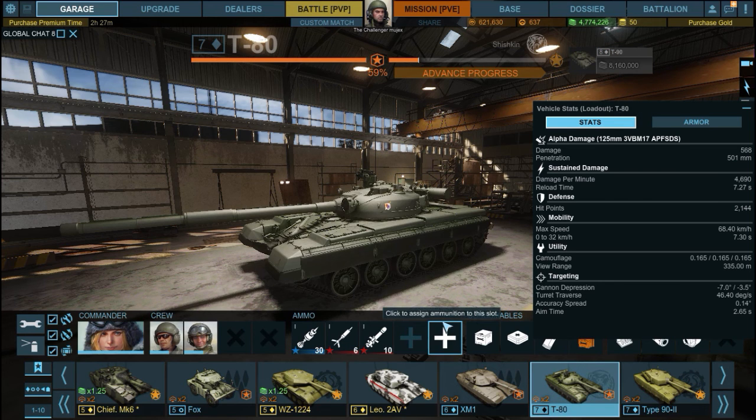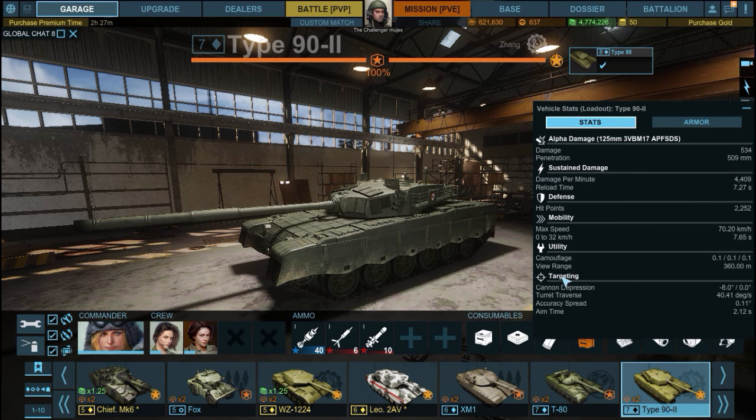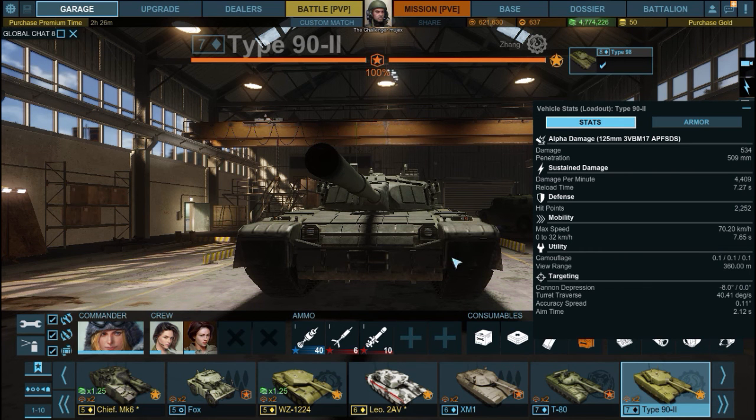Turret traverse speed is an incredible 40.41 degrees per second, which comes in second behind the T-80's 46.40 degrees per second — both are excellent. But the real magic is the accuracy spread of 0.11, which is absolutely incredible. This means you can take snapshots and even fire on the move. Aim time is 2.12 seconds, completely outshining the T-80's 0.14 spread and 2.65-second aim time.